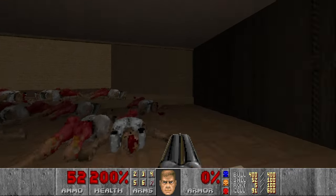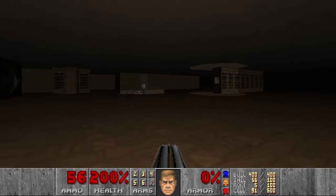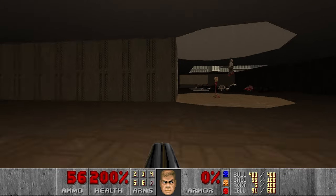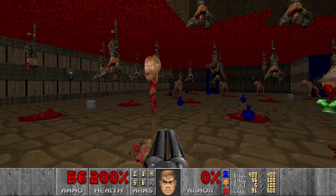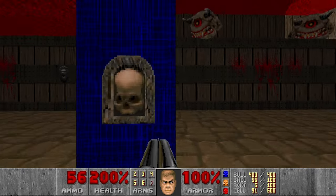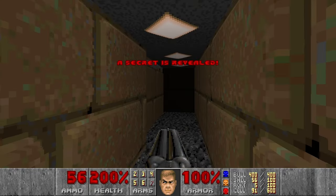Then we have another supercharge. And I don't think we have any more armor anywhere. Then let's move on to this room. Now it's time to go for the secret BFG. Let's grab the armor - actually yes, we have armor here. Now as you see, this section was tagged as a secret.